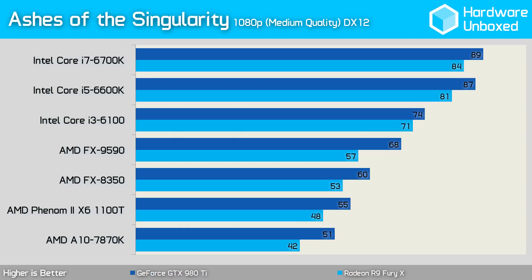Finally, here we have the 980 Ti and Fury X DirectX 12 performance side by side using the medium quality settings. As you can see, the margins are roughly the same, which is great news for AMD as the DirectX 11 performance didn't look nearly as well balanced.